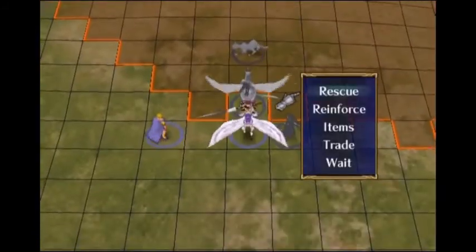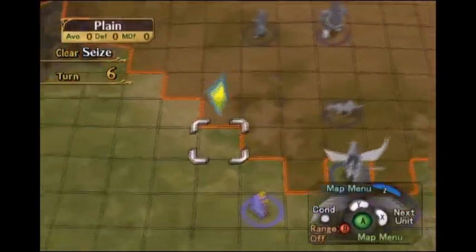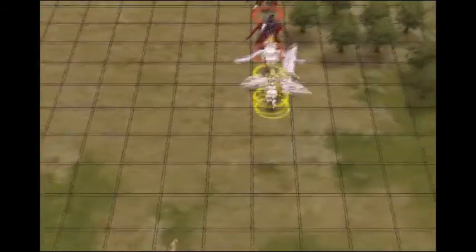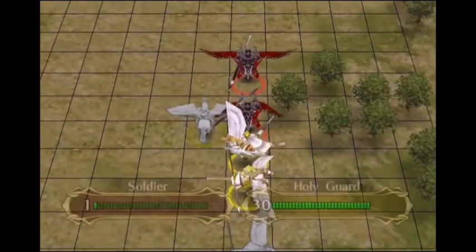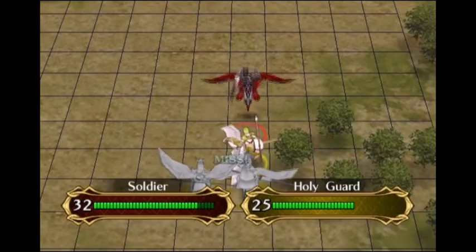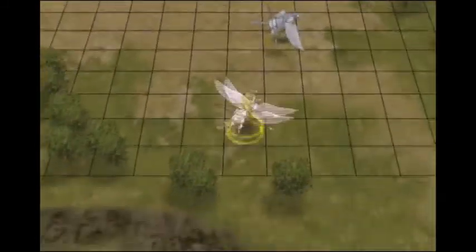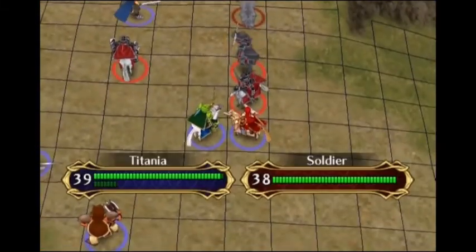If they are able to kill this particular enemy, then I won't complain. Next turn they kill that enemy. I don't think this pretty uneven enemy spread is getting any more even. I was hoping the enemies would just destroy themselves on Ike, but it looks like they're also lured by Titania - whose defense appears to be failing.